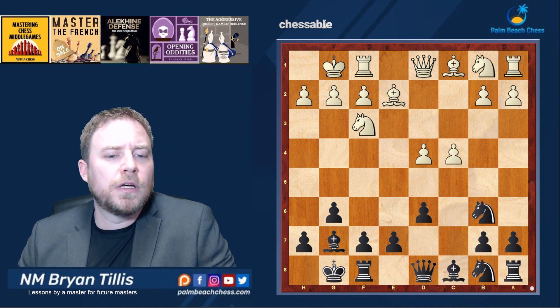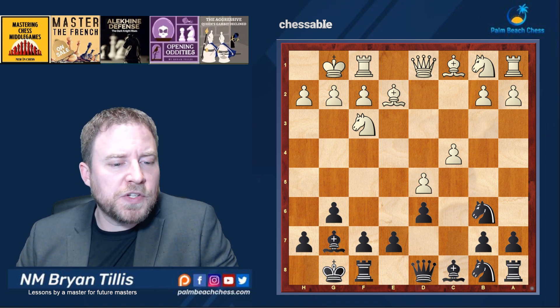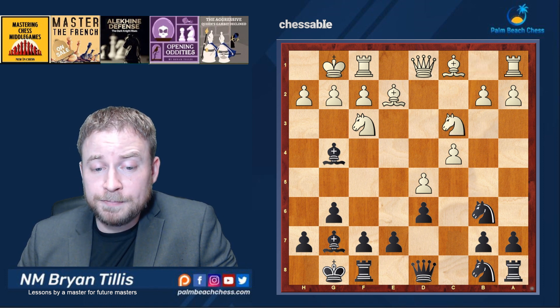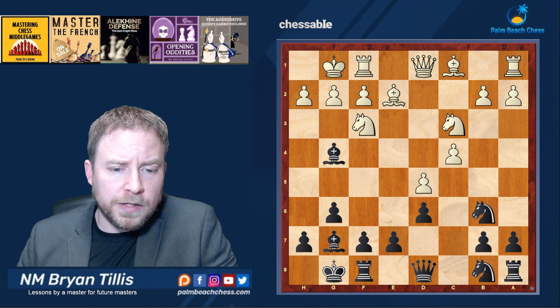My opponent decided to play d5, and it doesn't change much developmentally because I still want to play bishop g4. Now I have the threat — if bishop takes f3, the c-pawn will be hit. So knight bd2 is probably the best way to go. My opponent plays knight c3.